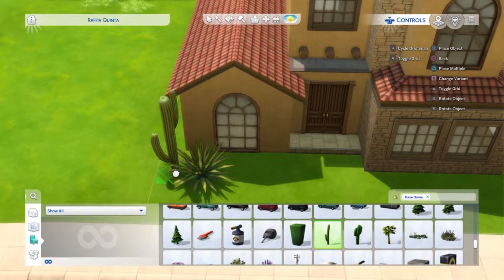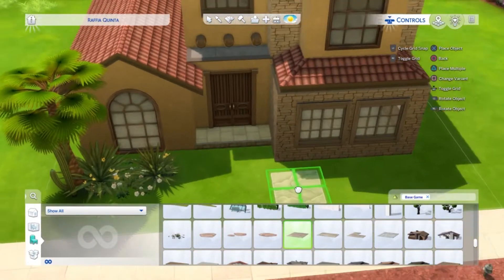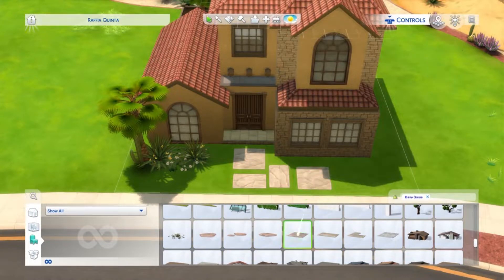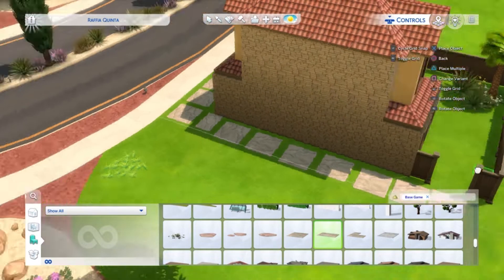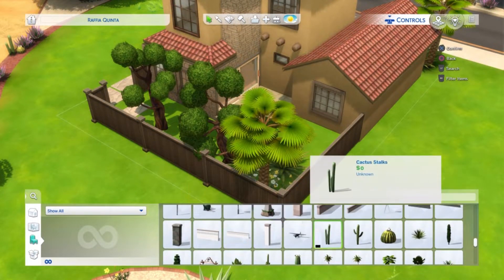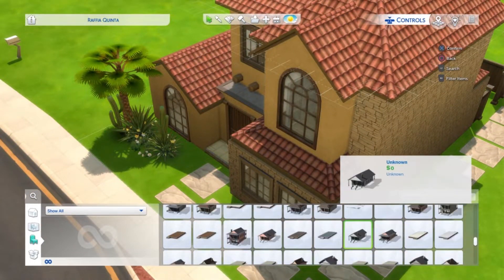I wasn't 100% happy with the roofing, but if you see the reference image, the area where I've done the living room is technically supposed to be a garage. I really didn't want a garage on a 20 by 15 lot — we don't have a lot of space and I didn't want to waste it. So I just forgot the garage but kept the same shape, using that garage space as the living room and opening it up to the kitchen.